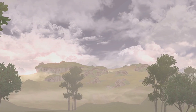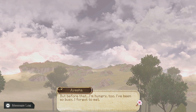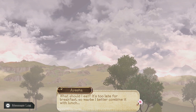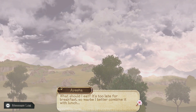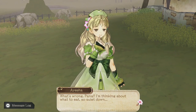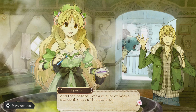We're feeding the food, just this little girl in this beautiful mountain chilling and having a relaxing life. Then Aisha said, 'What should I eat? It's not too late for breakfast, but maybe I better combine it with lunch.' So we're going to have a brunch. What a chill life we're living. Our main character is so funny.